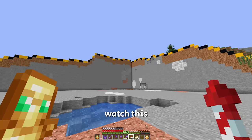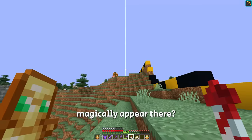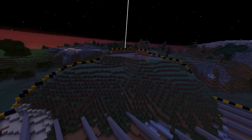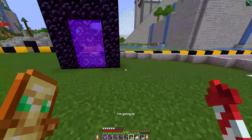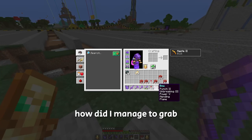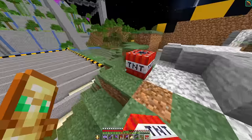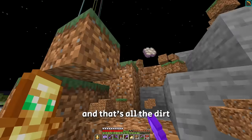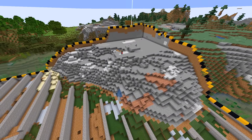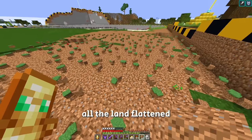Want to see a cool trick? Beacons! First, I think we should start with the dirt. Actually, I have a better idea — I'm going to need some TNT. Now I need a bow to shoot the TNT. How did I manage to grab literally the one mending bow instead of any of these infinity bows? And that's all the dirt. Now I'm going to mine the stone. That should be all the land flattened.